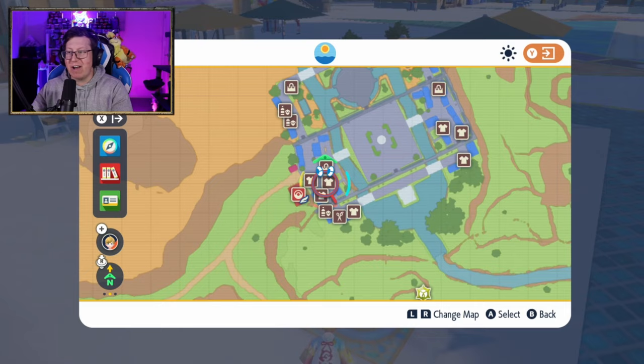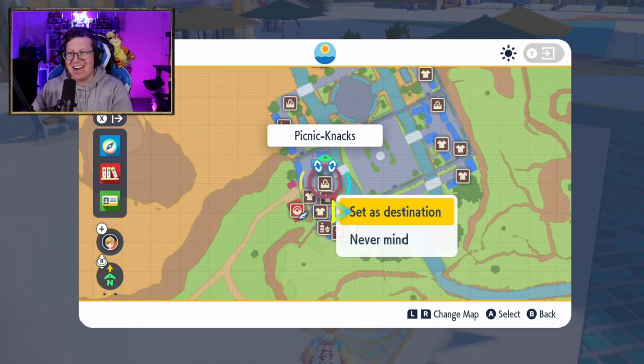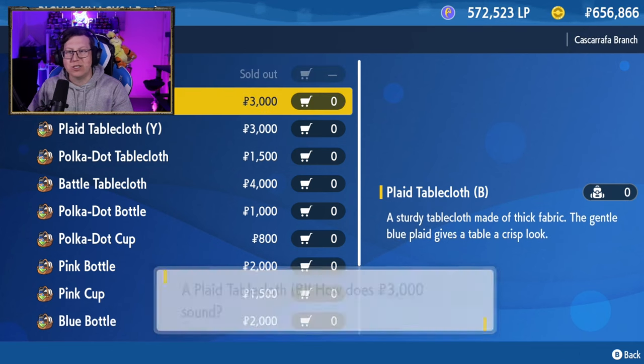Next we're going to go to Kaskarafa West and find the Picnic Nax shop, which is right here. Here we can buy our next five: the Plaid tablecloth, RBY, Polka Dot, and the Battle tablecloth as well — so we'll buy all of them.